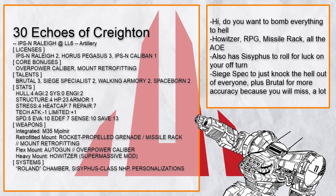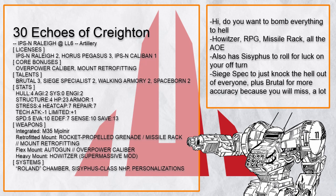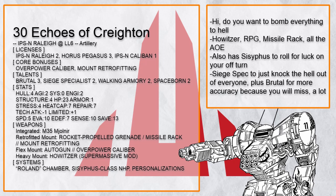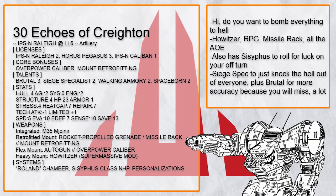Finally, there's 'Echoes of Creighton,' a Sisyphus Rally that just wants to bomb everything into the stone age with howitzer, RPG, and missile rack. Siege Specialist is definitely going to knock everything down eventually. On the off turn — easy — you just keep rolling Sisyphus and hopefully get some good numbers, then you can truly control anything.